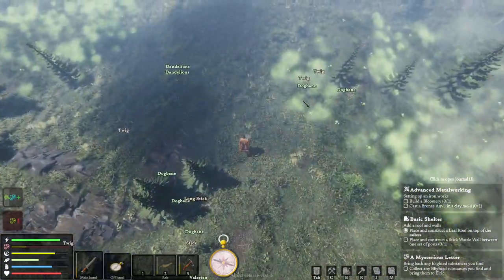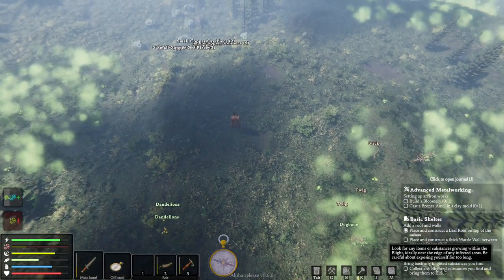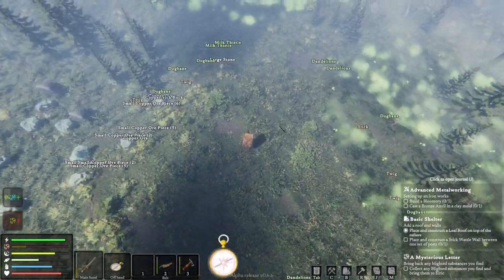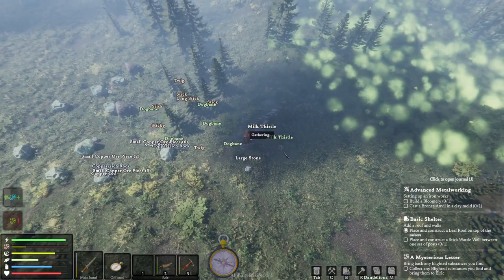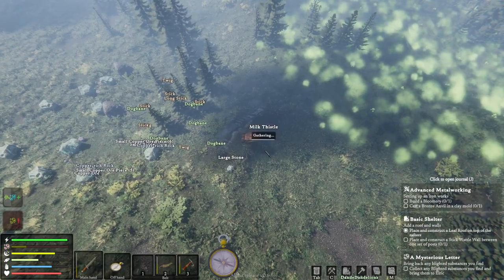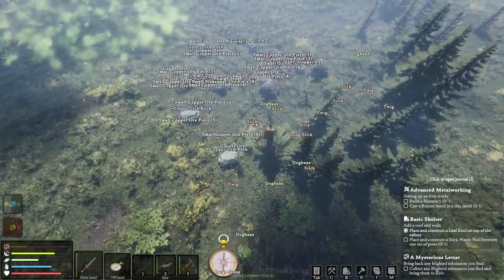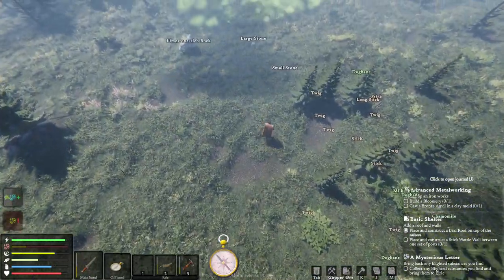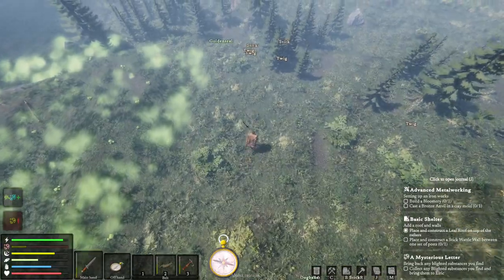The only way to find out is to go over there and talk to him, because it says 'collect any blighted substances you find and bring them to Elric.' So I could have missed something else in there. We've got to cure our blight though - we've now got hunger and thirst debuffs, so we need to get back and mix that stuff up now.